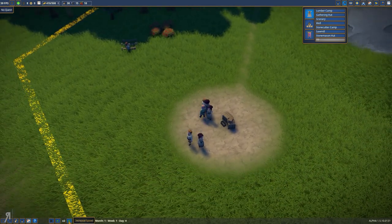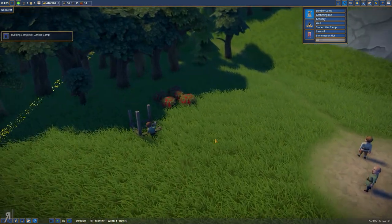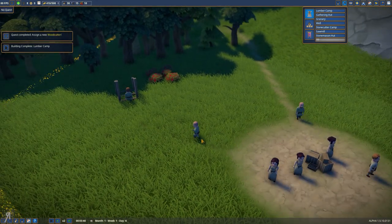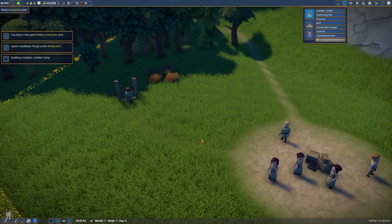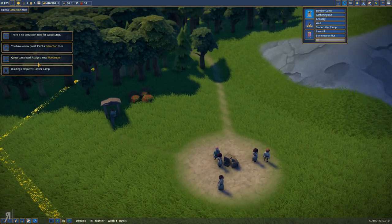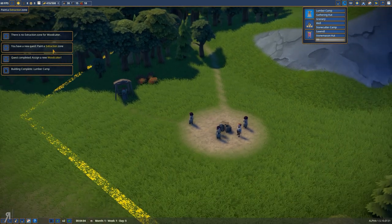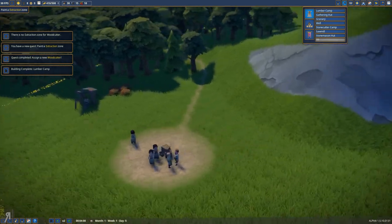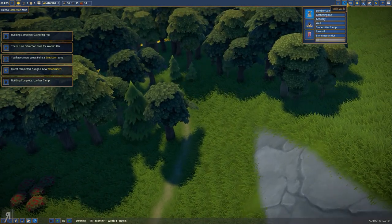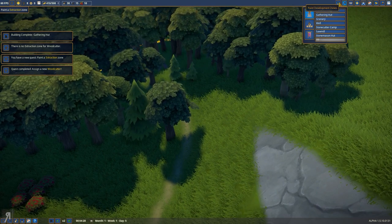I would like to speed up time. Let's speed it up by times two — that should work out quite nicely. By the way, if you'd like to check out the game there is a link in the description. Personally, if you're a fan of city builders you probably already have heard of this game, but it is just fantastic. I love these kinds of things. So we actually assigned a woodcutter ahead of the quest amusingly enough, and we now have to paint an extraction zone. There is no extraction zone for the woodcutter. Where is the extraction zone? We need to find that somewhere.